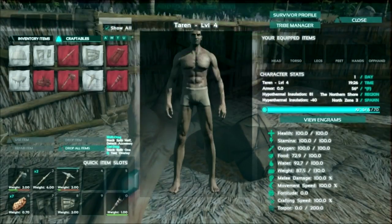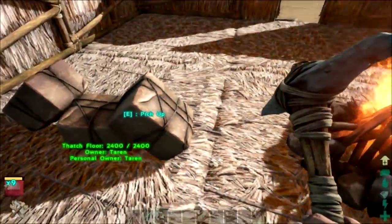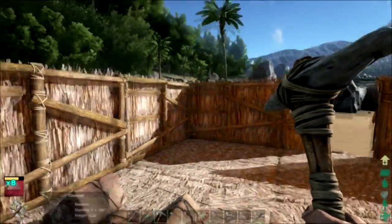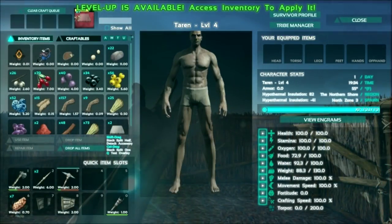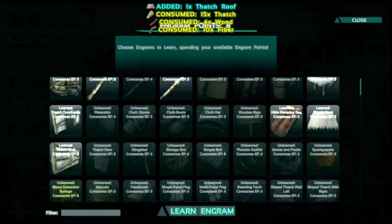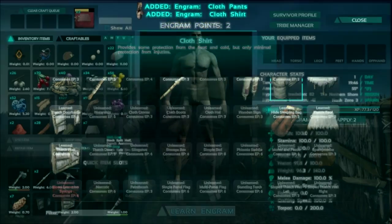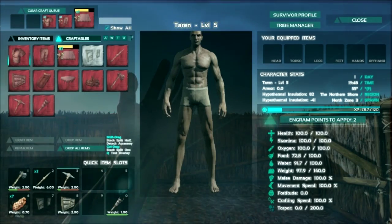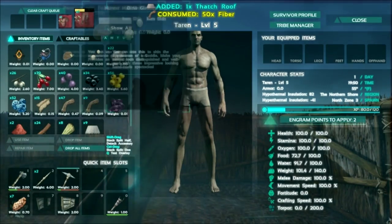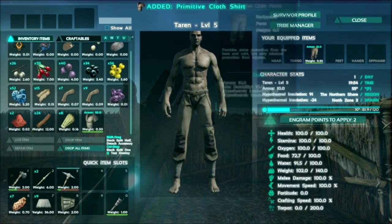I wonder if we have everything to make the ceilings. We're going to craft all nine ceilings. We've got another level, so we're going to pump weight again — probably going to pump weight until we get to about 150. The bed is 80 engram points. We'll wait one more level and then learn it. For now, let's learn the pants and the shirt — now we have both pants and the shirt, at least we have some clothes on. Double click and put our pants on, put our shirt on.